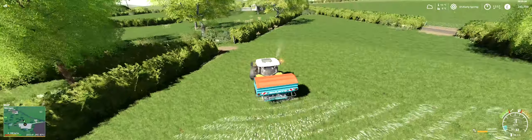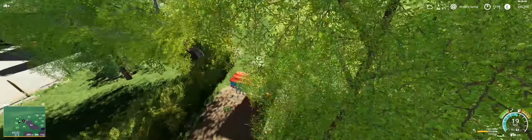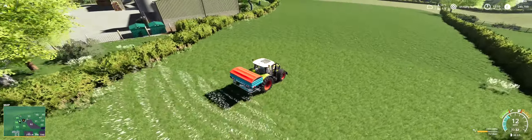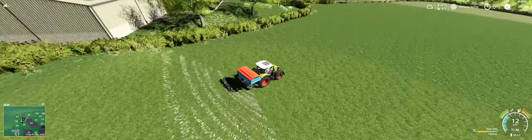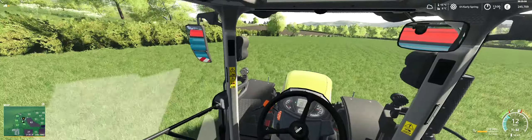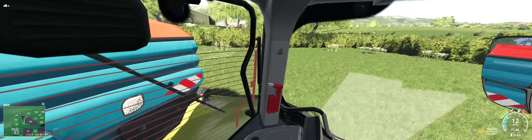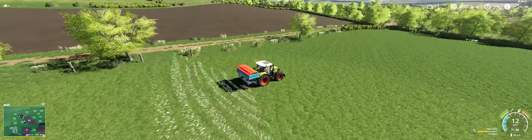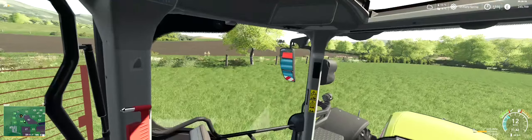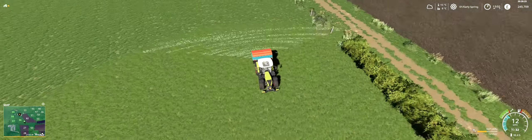We will cut this, so we'll spray it — and that's literally done. This isn't going to take too long. Oh, this field might — this is field 56. I don't think this is going to take too long at all; we've got a 50-meter working width. I don't want to get it onto the next-door neighbor's field 82, but things might happen.